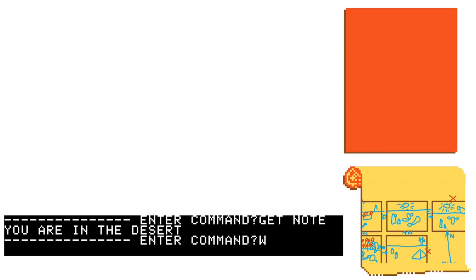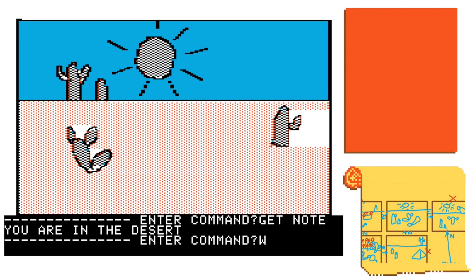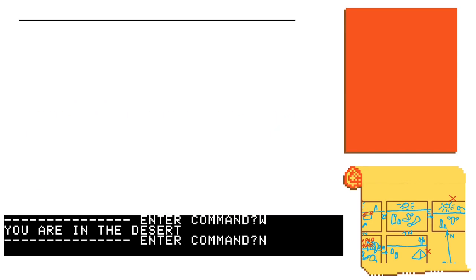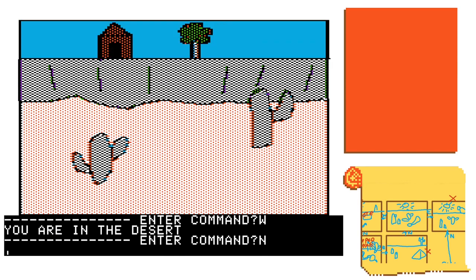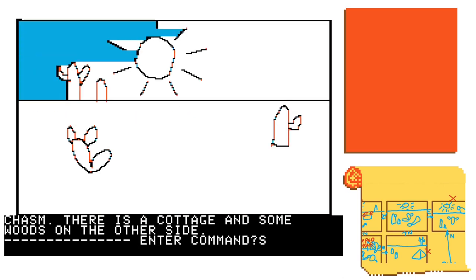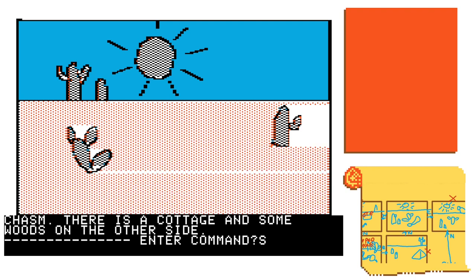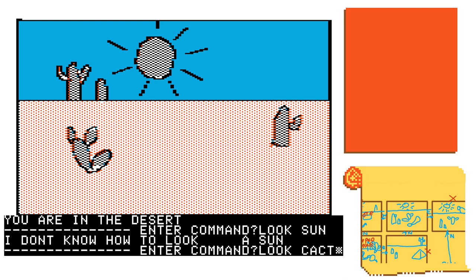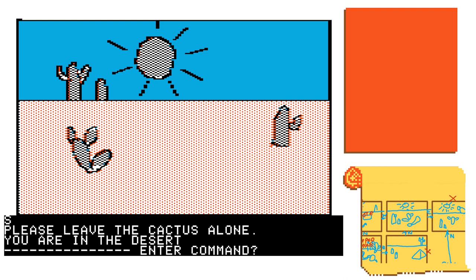Let's see if anything happens here — no. Anything here? No, but there's a lovely castle. I'm going to have a look around. You can't even say 'look at the sun.' I do wish this game had a slightly larger vocabulary — I think it would just make it feel a bit broader.